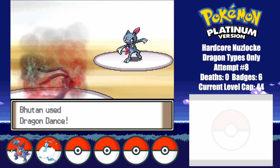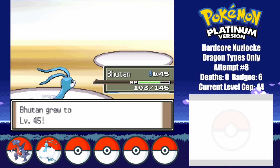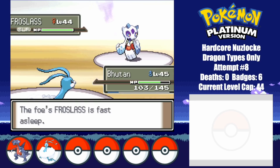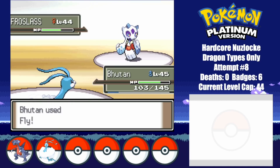I then put Sneasel to sleep with Sing. I start setting up with Dragon Dance, and go for the KO with Rock Smash as soon as I can. I know I need one more Dragon Dance, so I somehow manage to get Froslass to sleep with Sing, and then take her out using Fly.